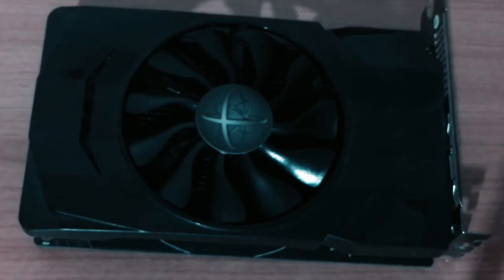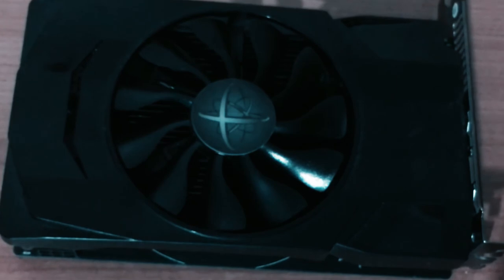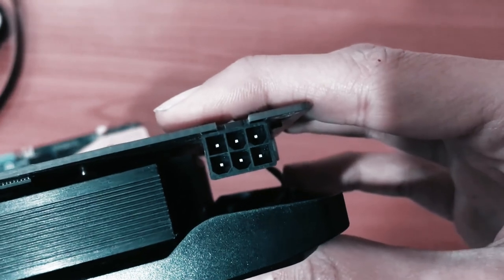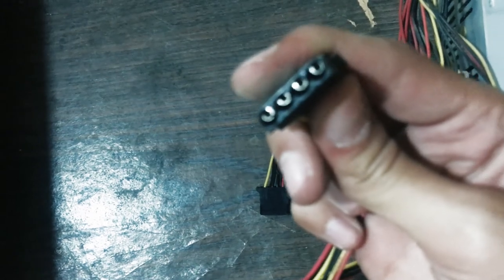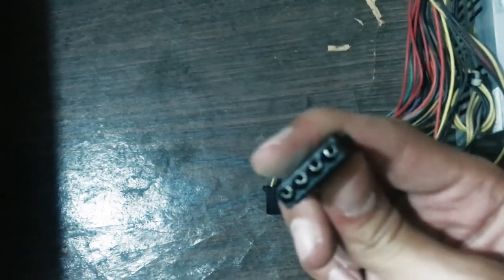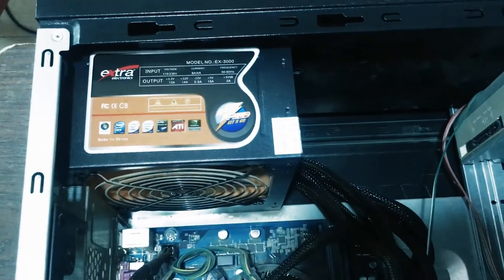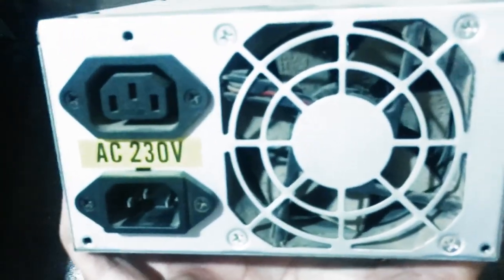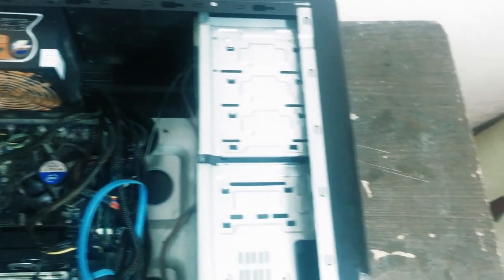I thought the RX 460 wouldn't need a 6-pin power connector, but this one came with one, so I had to upgrade the power supply. The only thing wrong with the old PSU was a dead Molex pin connector, so the GPU didn't work properly. I bought a new one for about $6 — power supplies are pretty cheap here. It's a 500 watt supply with an 8-pin power connector.